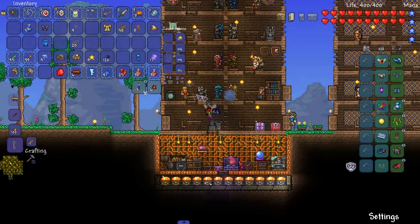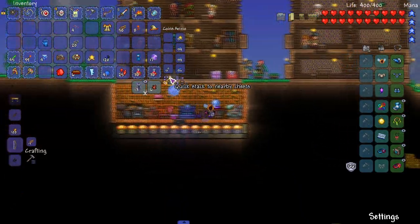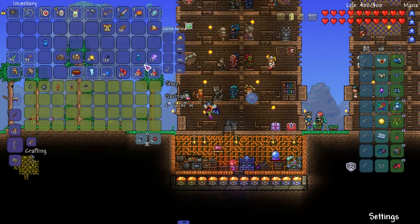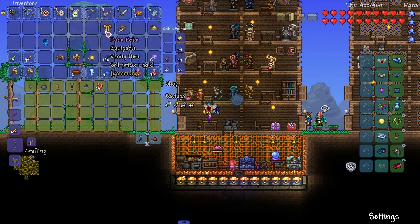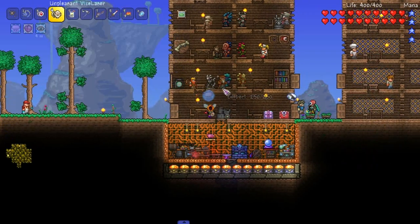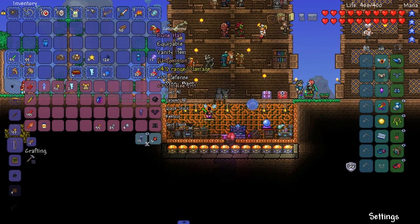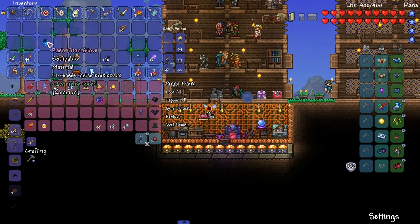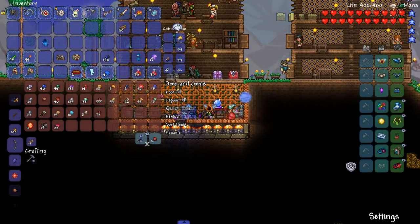I'm keeping the Fetid Baghnakhs - never really looked into how to pronounce that. We got 99 stars, that's pretty damn good! Should I keep the Rune Wizard stuff? I'll keep it for now - I'll sell it later. We got a new banner. On point! Titan Glove - I don't know if knockback will affect yo-yos. You guys gotta tell me.